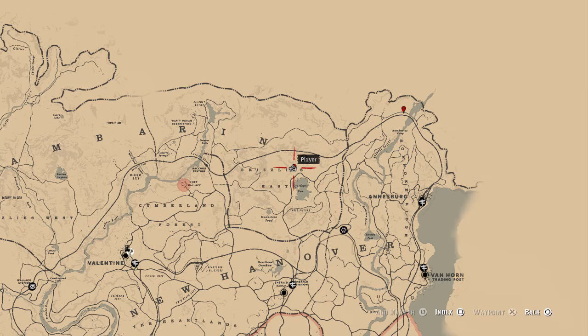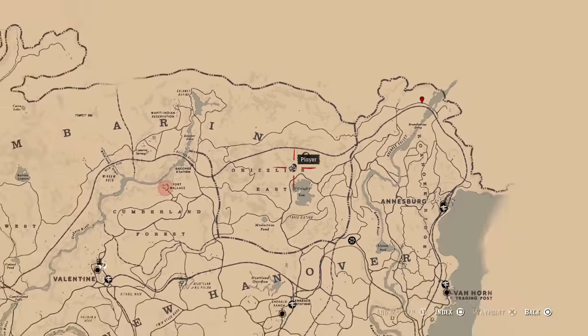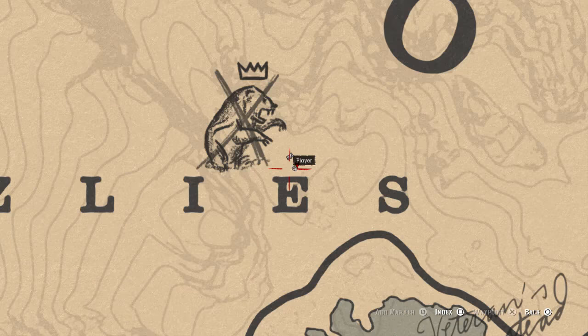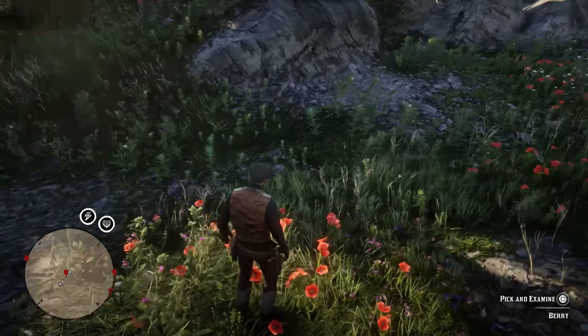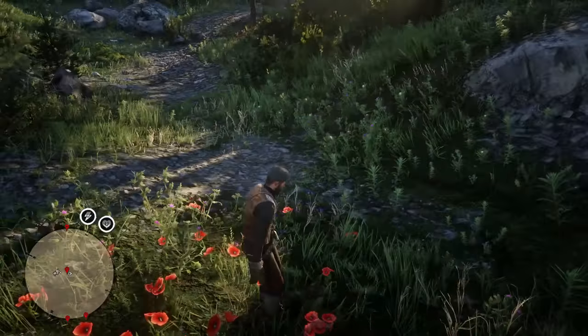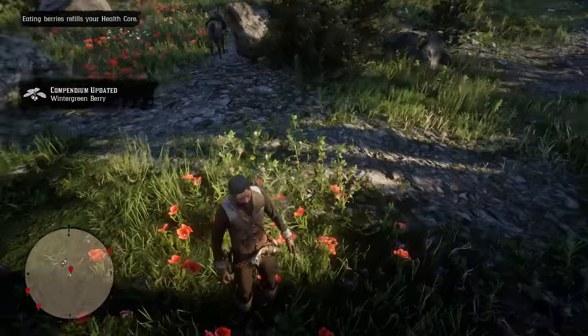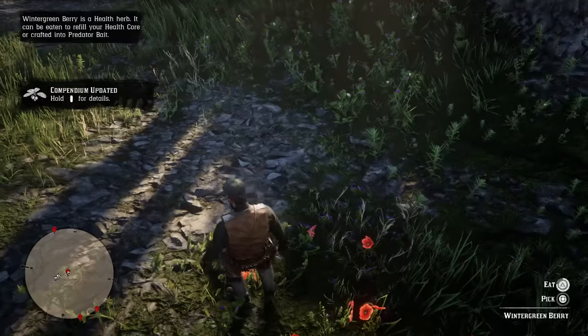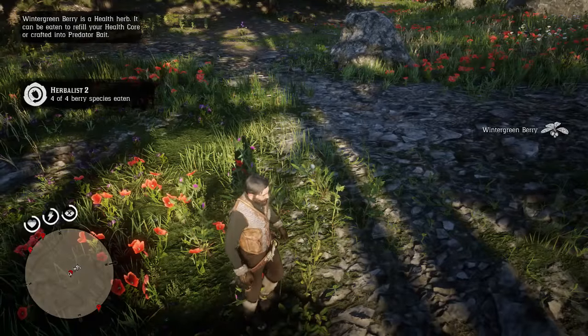We're on to the fourth and final berry now and I've had to come for this one right below the O in Amberino. I've had to come for this one because the other two were duplicate berries, ones that we've already had. It looks like this — it doesn't really look like your traditional berry. Oh it's on the floor — okay, so I picked the berry there, I wanted to actually eat it. We'll eat this one instead and that should be this one done and dusted.